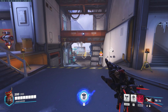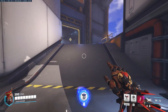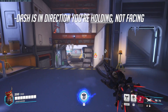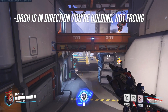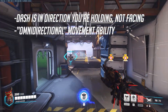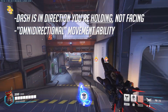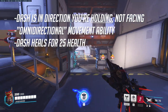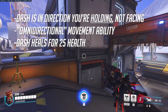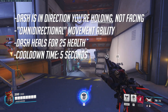Lifeweaver's Rejuvenating Dash is a quick movement ability activated once Lifeweaver jumps into the air — a shared ability type seen with other characters in the game. Activating it causes Lifeweaver to dash in the direction you are holding, not the direction you're facing. This is omnidirectional, meaning you can dash front, back, left, right, or diagonally while facing any direction. During the dash, Lifeweaver also heals for 25 health, and as long as no recent damage was taken, self-healing will likely begin immediately after. It carries a 5-second cooldown.